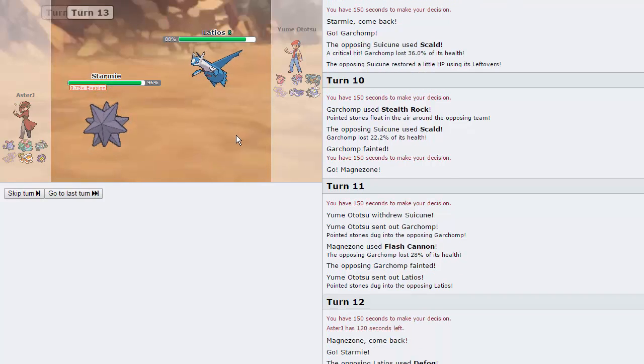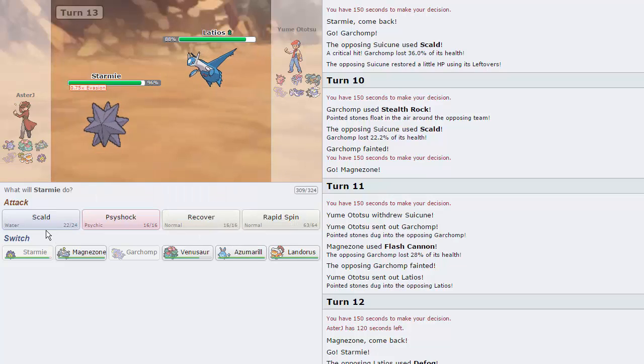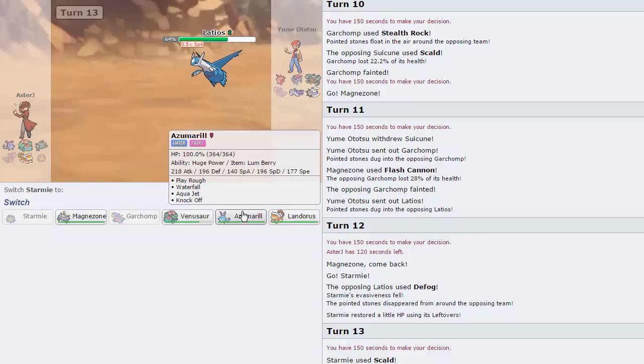I really want to double into Azu predicting the Draco, but I'm just going to Scald and try to get a burn on this thing — we do not. And he goes for Draco Meteor, and as you can see, that does knock us out pretty much all the time.